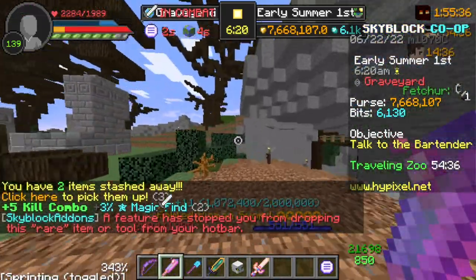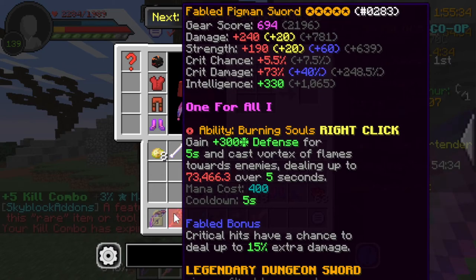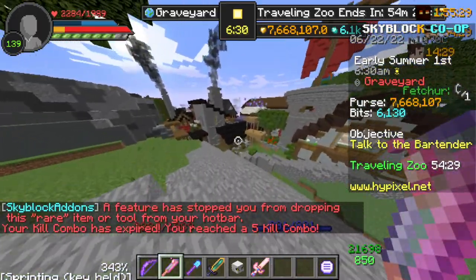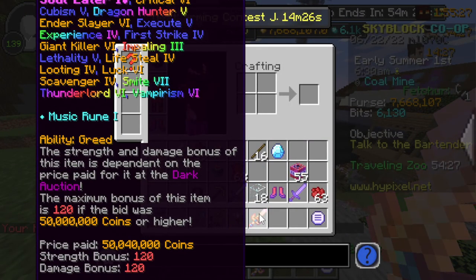This Pigment Sword is worth like 10 mil — I think I got it for around 10 million. The Guild of Midas, though, is worth at least over 100 million.